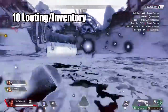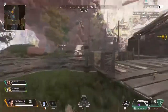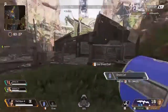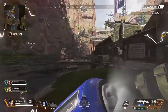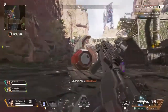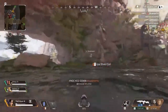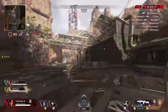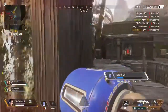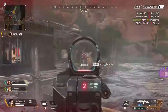Tip number 10 is looting overall and inventory management — this is a really underrated but important part of the game. A big part of determining your performance match to match is how quickly and efficiently you can loot, and how well your teammates can do that as well. It's really easy to pick up a lot of stuff you don't need, whether it's attachments that won't attach to your weapon or ammo types you're not using. When looting bodies, items with an X mean you can't use them with your current setup, so drop those immediately.